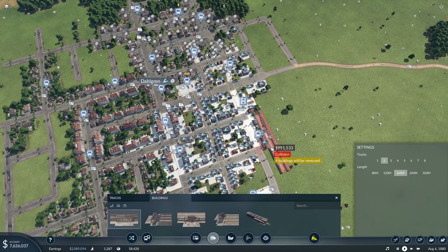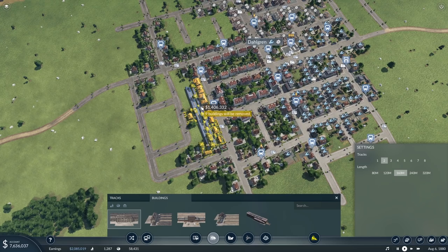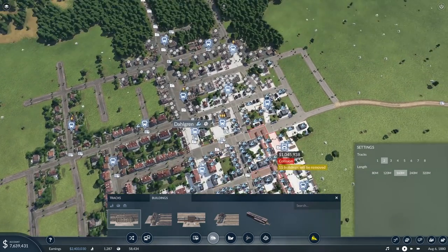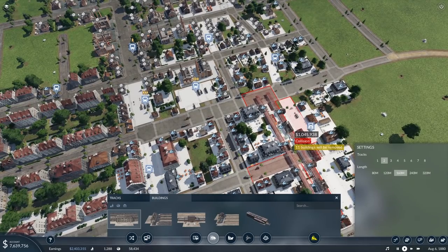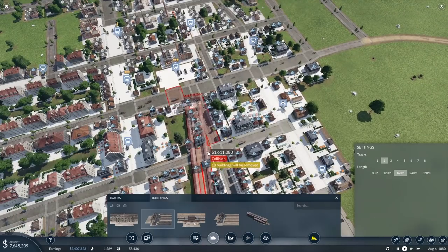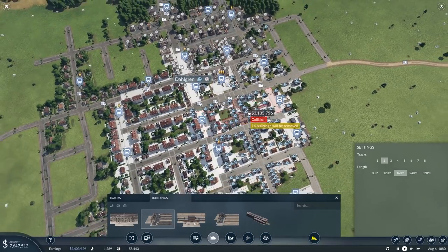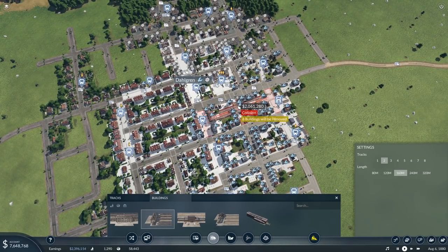We'll probably want to put the station somewhere like there, or maybe over here. It will cost us a lot of money to knock down a whole load of buildings — they're probably going to complain. We could, if we didn't want to have the in and the out at opposite ends, use the Terminus station, which allows us to put it in the center of the town, which would get a lot of coverage. Then we'd have to run the rails out the end. We'd have to set it up so that they cross each other, and there'll be some switches involved, but it would work. I think that's probably the safer bet.